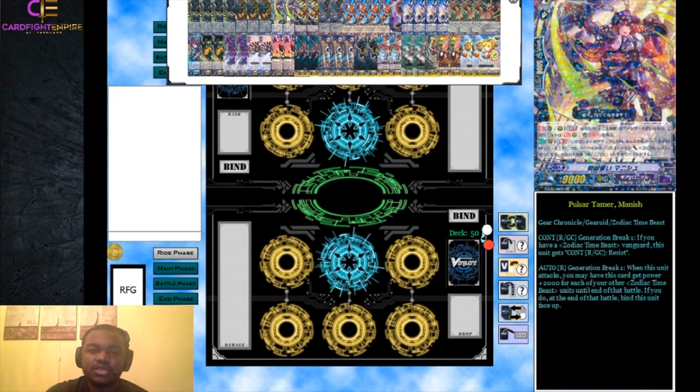Since Demiurg needs 12 different Zodiac Time Beasts in the bind zone to use its skill, we run a bunch of different Zodiac Time Beasts - that's why we run two-ofs or three-ofs of everything. It's a lot different than other builds where you just run four of a really good card. You'll see the full grade breakdown shortly.